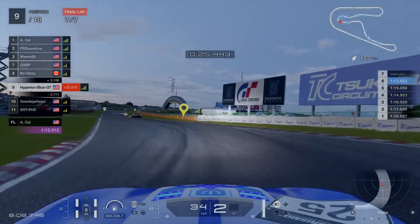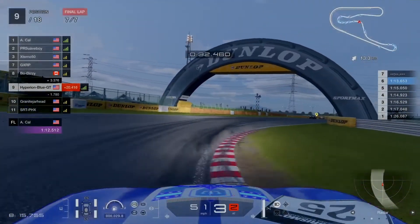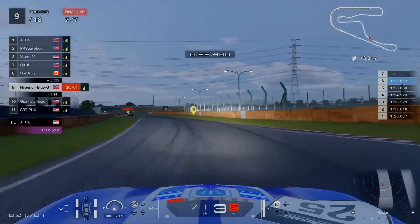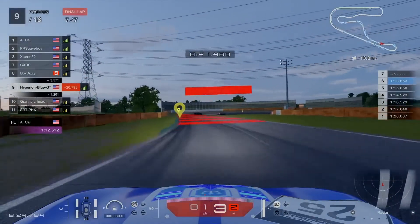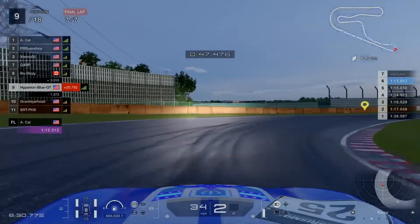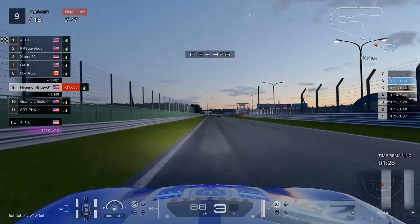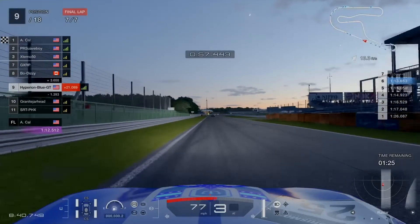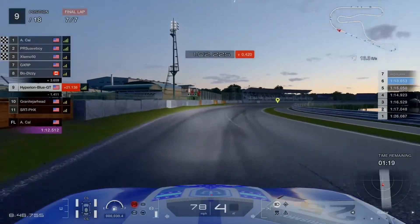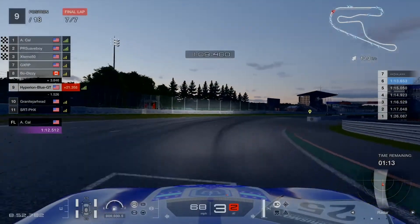PR Suavboy is in 2nd place followed by External 50 in 3rd place. They're going right at it after hairpin number 3 — two drivers in 2nd and 3rd place are doing one last final showdown. A Cow is taking the final stretch at the out-and-out corner reaching up to the finish line — and there you go, A Cow takes the win in the first round of the test season of the exhibition series in the 2022 series. Very good job — a first-time win in GT7.